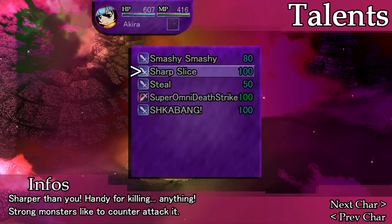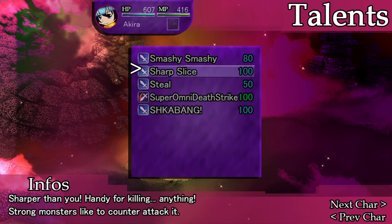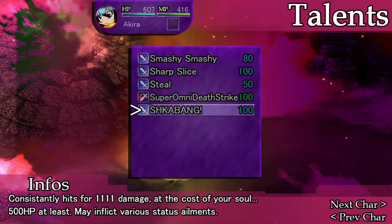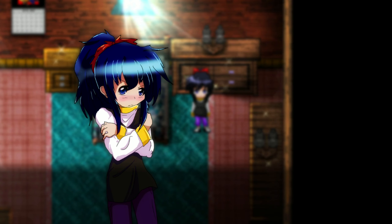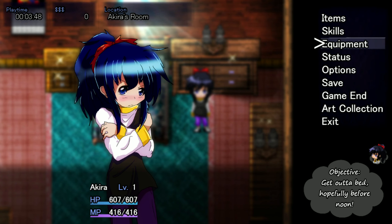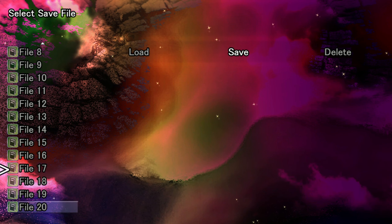500 costs both MP and hit points — 500 at least. That's most of it. That's not even worth it unless I can guarantee the enemy is already that low. And what if the enemy moves before me and knocks me below 500? Wouldn't I be screwed? Strong monsters like to counterattack — both physical and magic. Okay, I have an AoE, but I no longer have a bottomless supply of MP. Objective: get out of bed. Create a save file — remember, number 20 is reserved for auto-save.